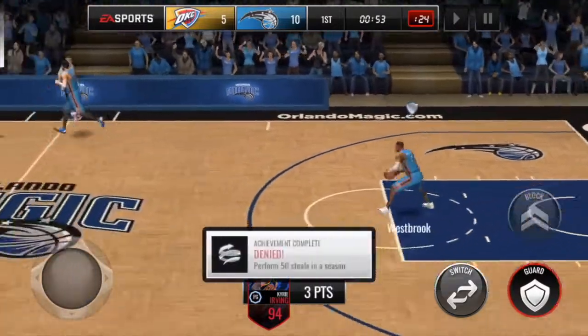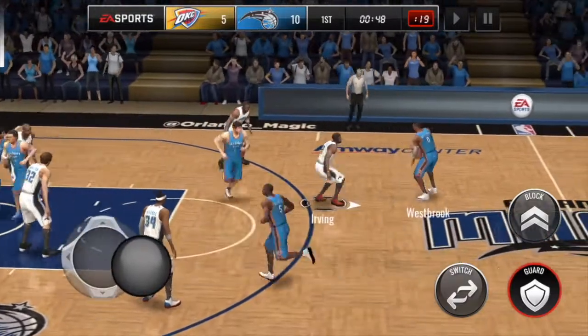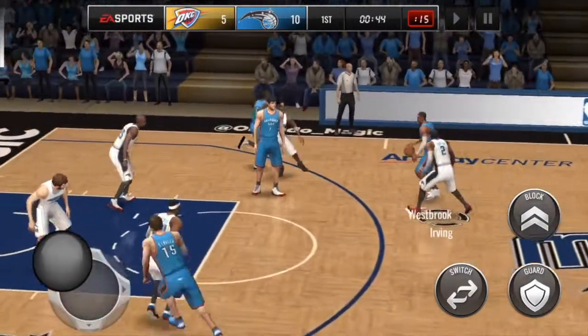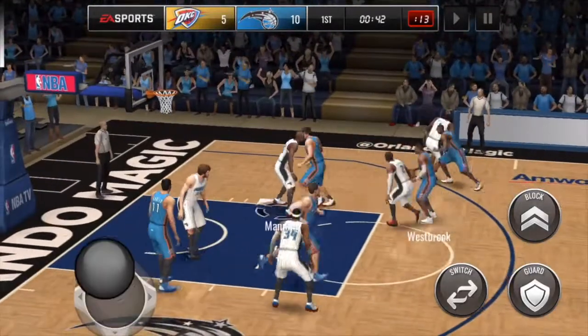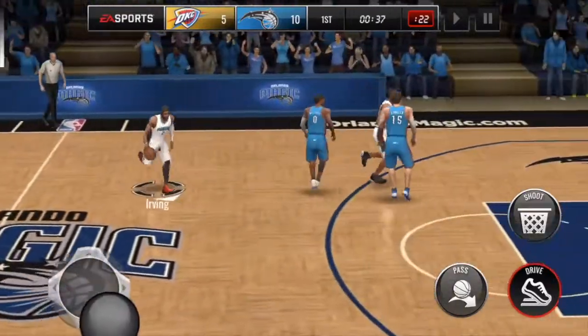It's much easier to steal than if I hold guard and harass him on the way up. That reduces the amount of time you have with the ball in your hand, and it's quite hard to steal because of the way both you and your opponent are moving. But in that situation, as soon as they become stationary it becomes a lot easier.